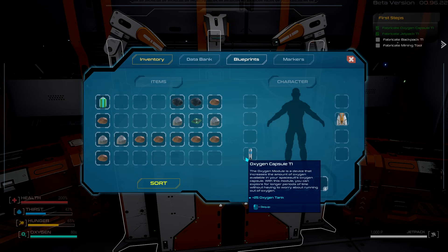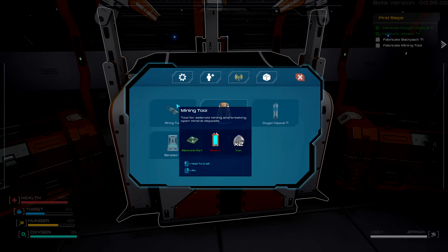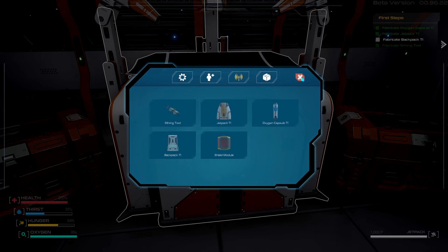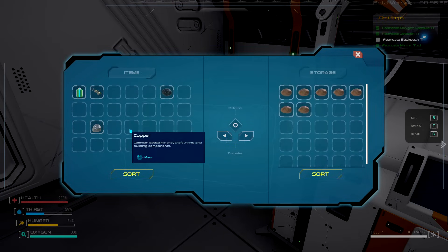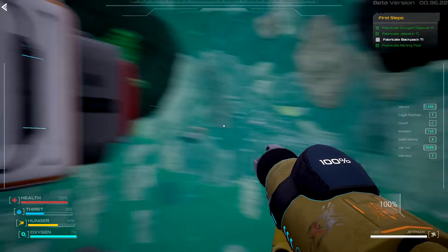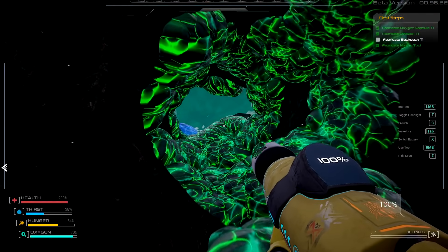The oxygen capsule is a module device that increases the amount of oxygen available - in the spacesuit, this module lets you explore for longer, so we have 25 plus on that one. Maybe we should start making the mining tool. Beautiful - then we'll get the mine tool done too. The only thing left is a backpack, which means silver is something we're gonna have to find. There is some around and about, so we'll find those in a bit.